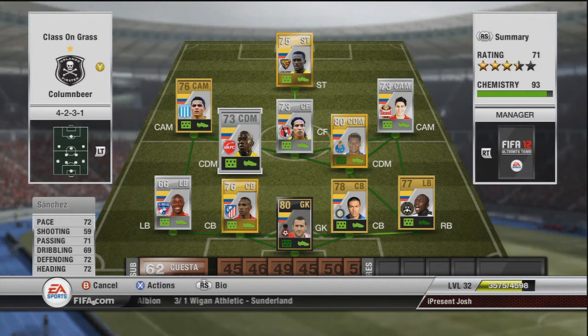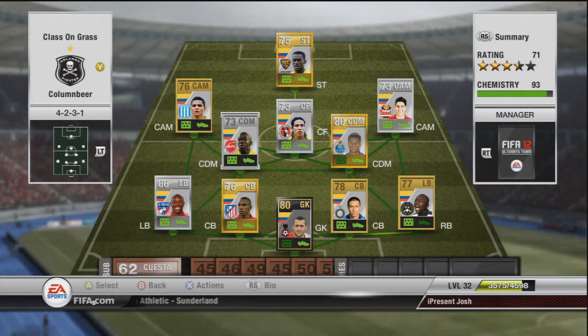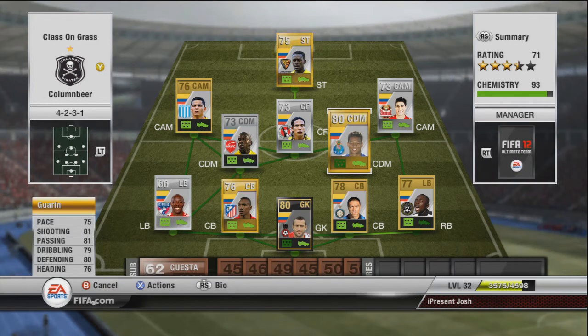The next one is Guarin. He's not a central defensive mid, but you can buy him in that position for around 1,200 coins. What I did was buy a centre mid for about 1,000 coins and then a centre mid to CDM position card for about 200-300 coins, so it runs about 1,200 coins altogether. He also has the power free kick trait, which gives you power in your free kicks, and the long shot trait, which means you'll be able to take some nice long shots with him.